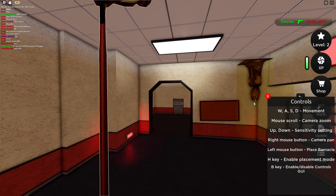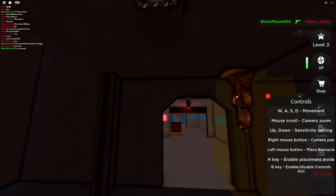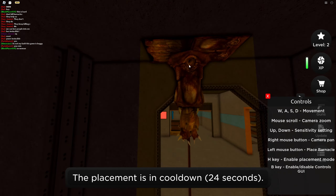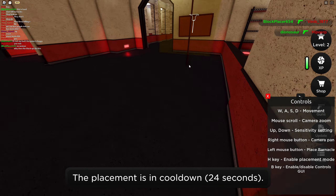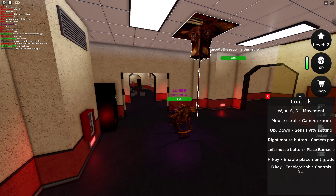I'll place it right here - can I place more than one? Let me see if I can place it downstairs. Once I get good at using this I could probably find some pretty genius spots. We have a placement cooldown. Where's my barnacle? Oh, here it is - we can see it wherever we are on the map.